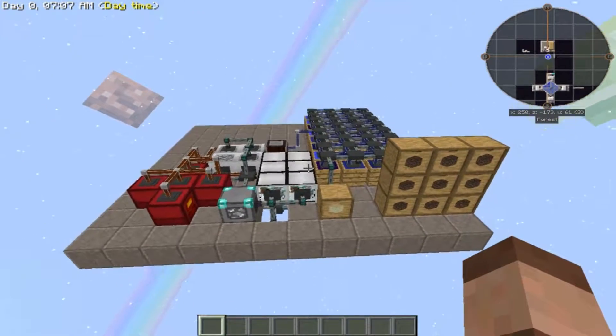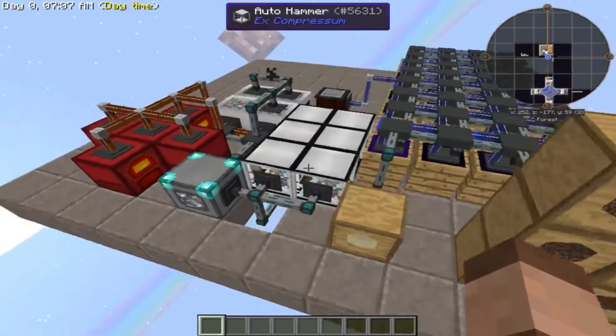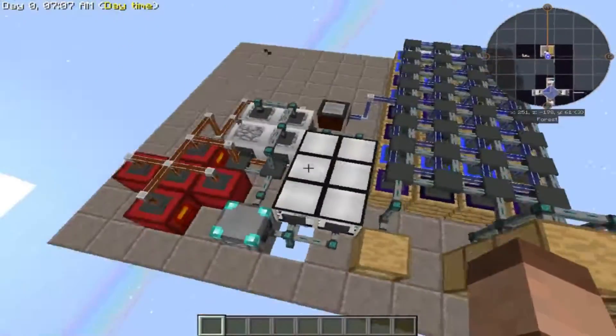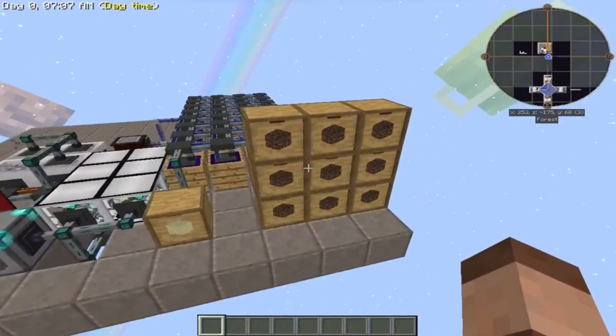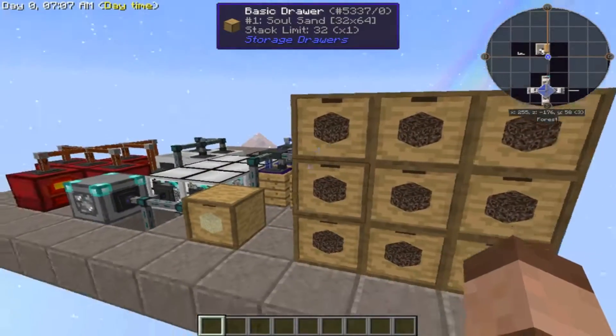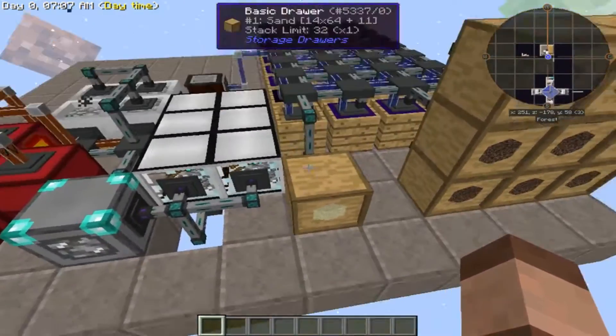Hey guys, SeaCrafted here and this is my tutorial for my AFK Soul Sand Generator. This is completely automatic — you don't have to do anything to it once it's built. It's just done and you just come back every so often and pick up all the Soul Sand you need. It's super fast; once you make this, Soul Sand will never be a problem again.